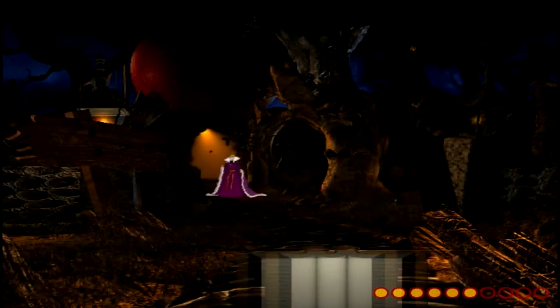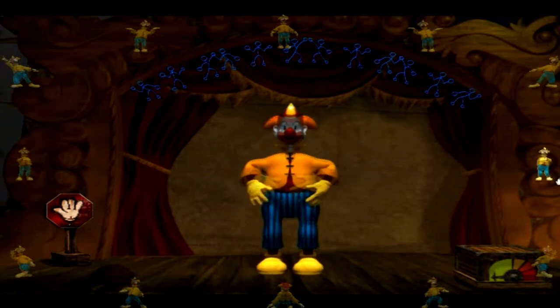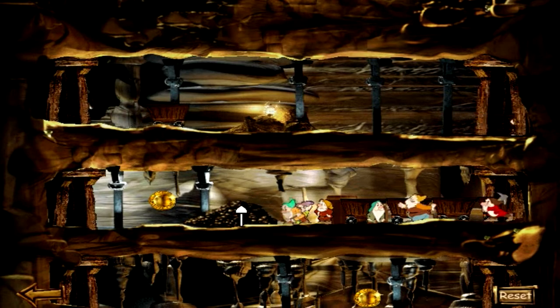After beating all the storybook games, you're rewarded with more games. Unlocked are a dance game with a clown, a rotating maze game, an Othello-style game, and a very nifty dwarf mining game where each dwarf has his own special ability.